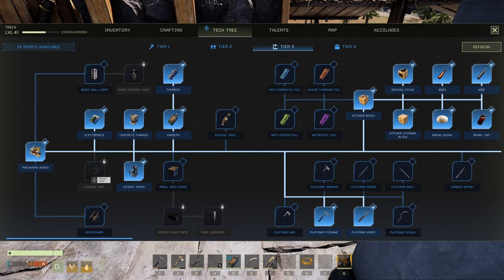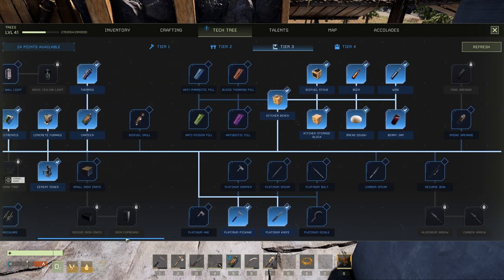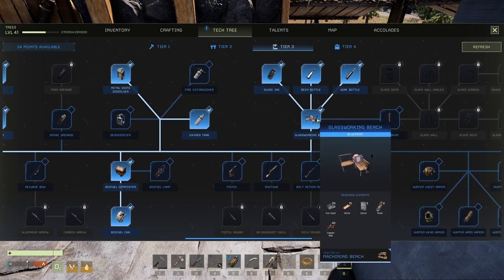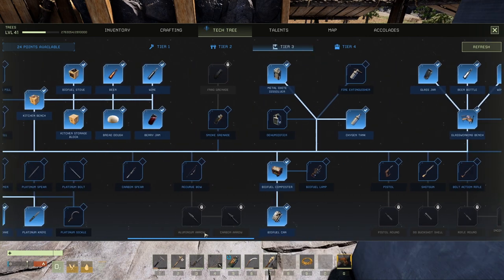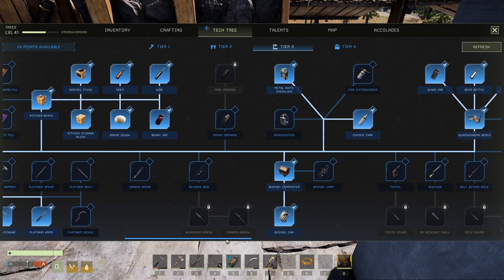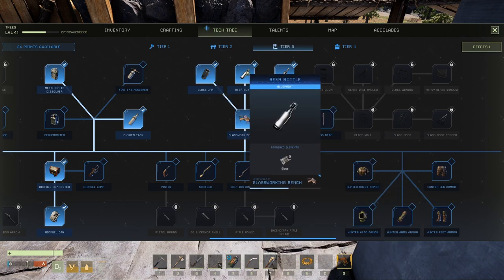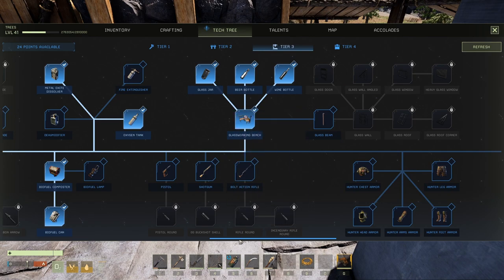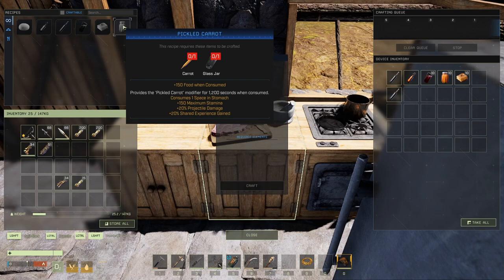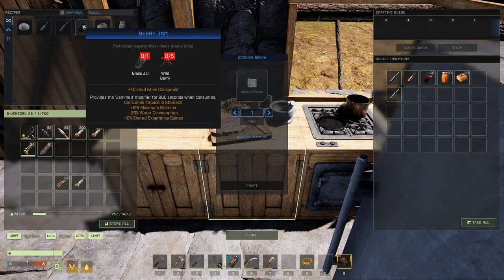You get the glass jar at the glassworking bench, which you craft at your machining bench — the same one you need for the kitchen bench. At the glassworking bench you can craft the glass jar, beer bottle, and wine bottle. You'll need the beer and wine bottles to craft beer and wine. For berry jam — which you do need to learn in the tech tree — it's five berries and one glass jar.